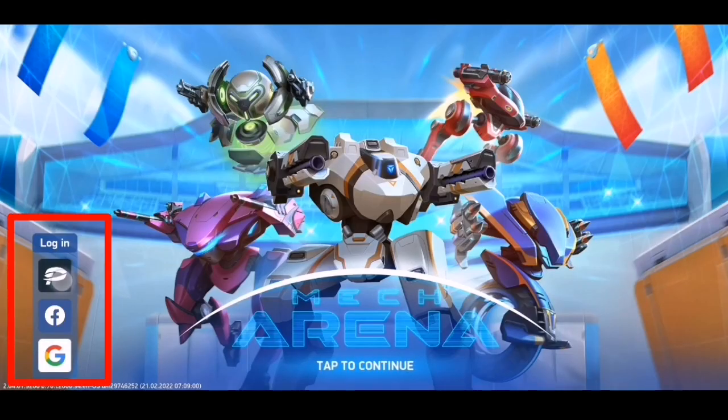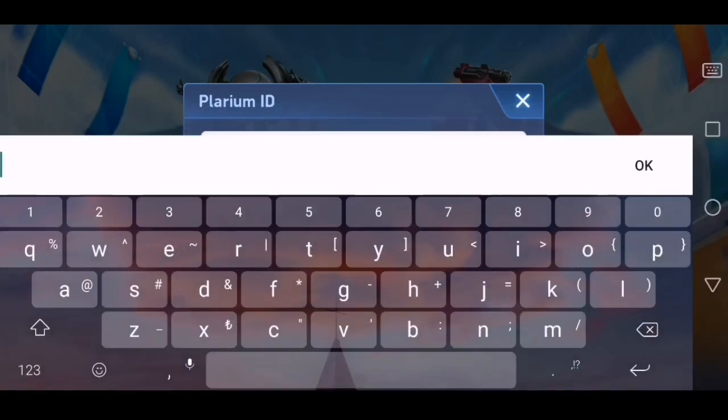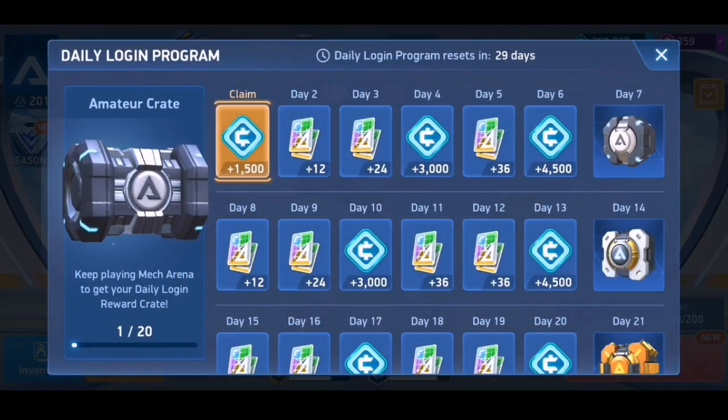Tap Sign Out, then select the platform linked to the other account that you would like to access. For me, I prefer entering using a Plarium ID. Make sure the other account you would like to open is already linked to a Plarium ID.